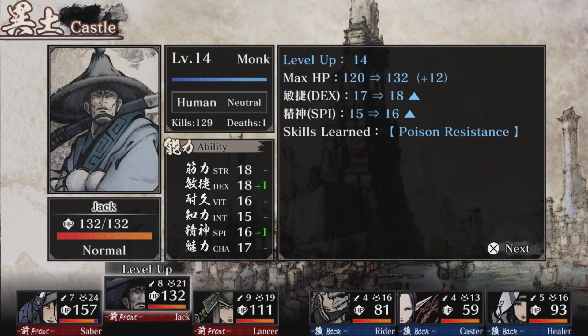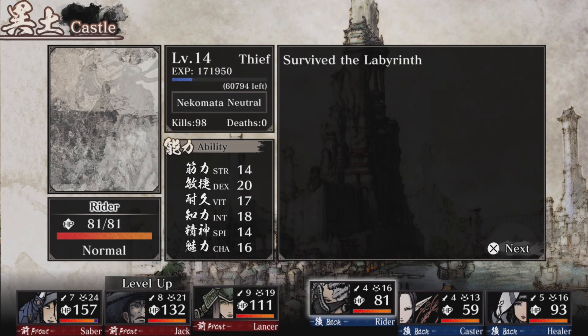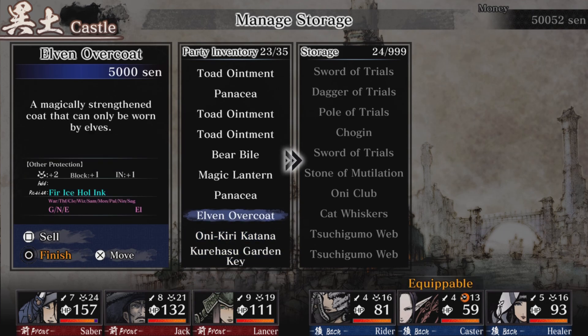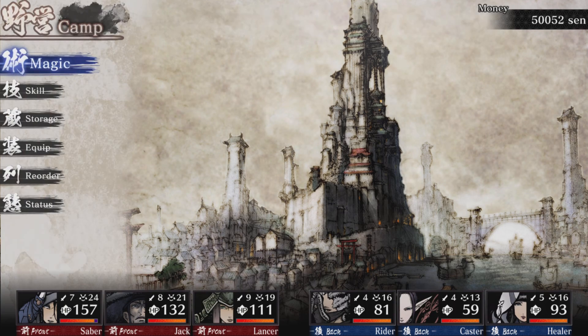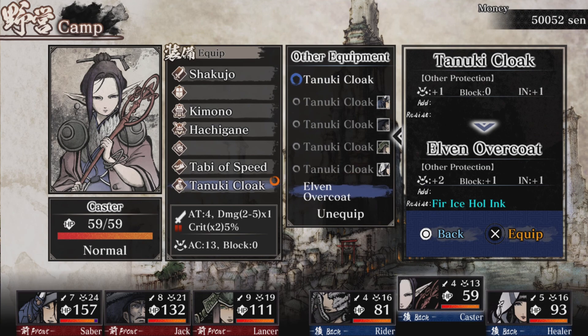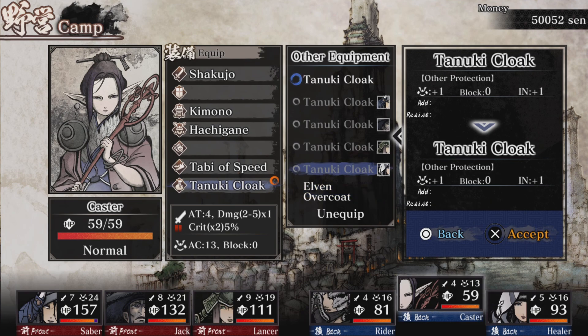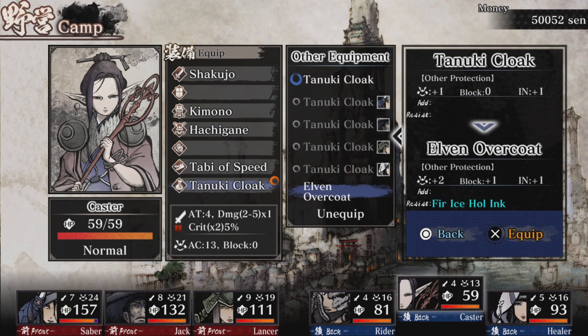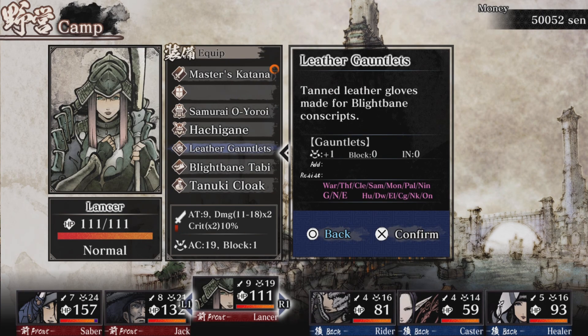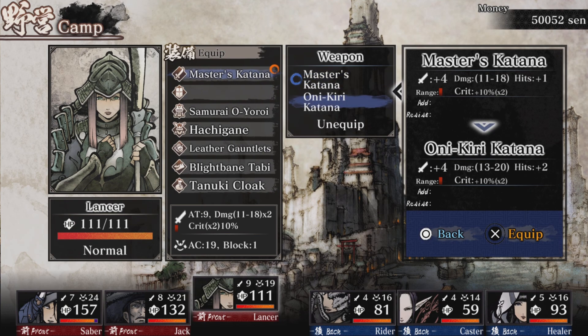Let's equip everything. First - caster gets the Elven Overcoat. Way much better than a kimono. Wait - I thought it was armor but never mind, it's better than the tanuki cloak, so yes I'm equipping it. I still need to find gloves for my caster. And a new weapon for my samurai - the Onikiri Katana is a bit better, with plus two hits. More attacks is good - 13 to 20 damage range. I'm equipping it and keeping the master katana in storage just in case.